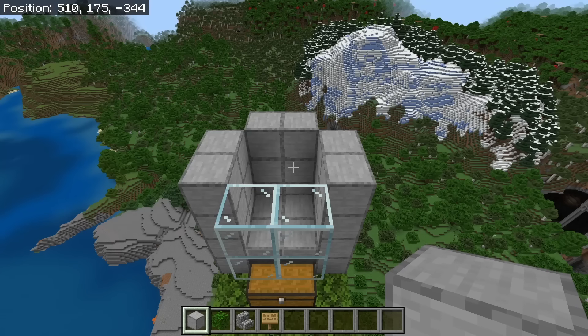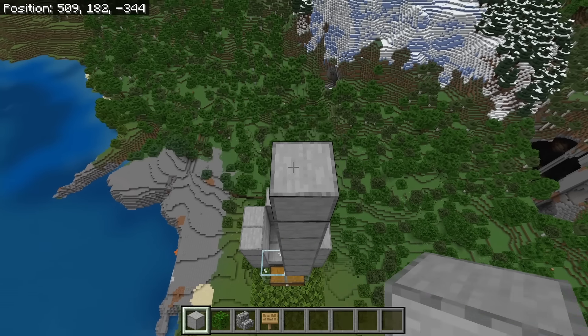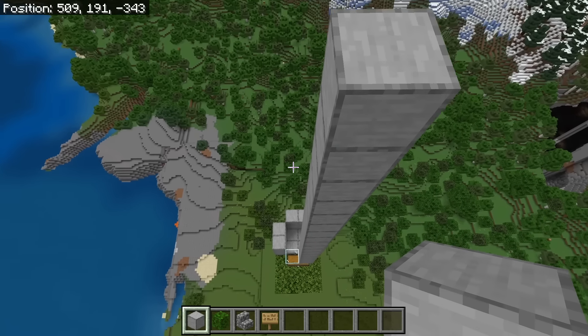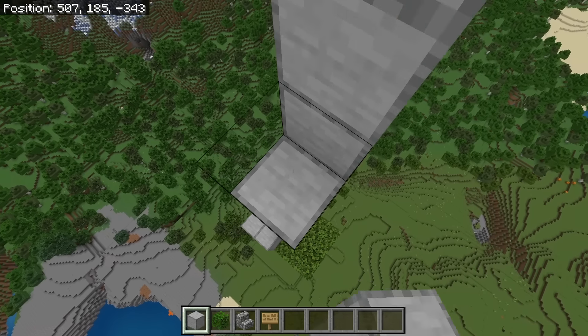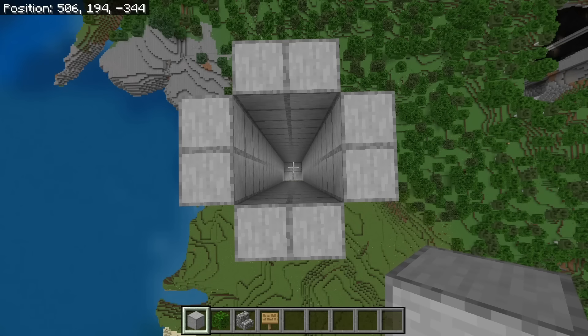The next step is to place 18 solid blocks over here. After you're done placing those 18 solid blocks, go back down. Then place 18 solid blocks at each of the other spots as well. After you're done with that step, the farm should look like that. This will be the drop tube in the farm. The next step is to place a solid block at each of these spots.